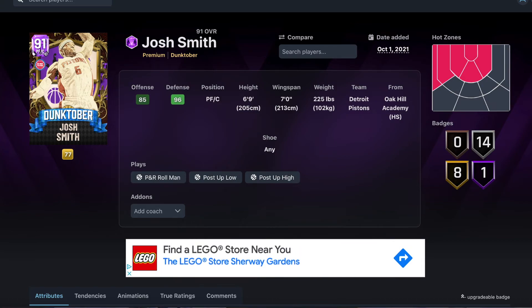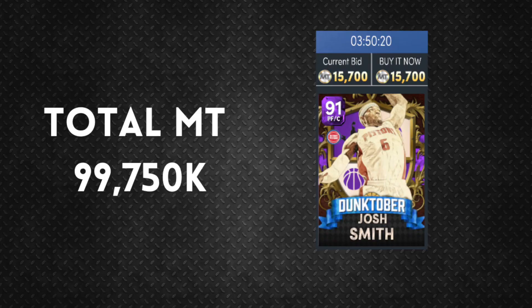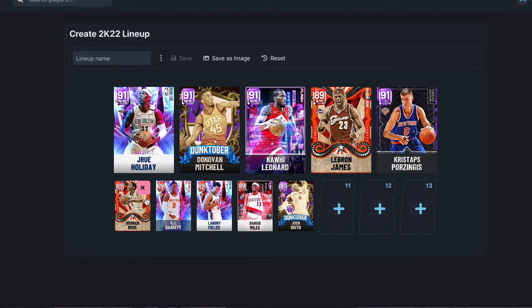So that's the starting five and the bench — the total came in under 100k MT. One thing I'll point out: if you've made it this far, I'd recommend picking up Bruce Brown instead of Landry Fields — it's a big upgrade, but about 7k more MT, which would put us over budget. If you want to spend a little more — 5 to 7k extra — grab Bruce Brown over Landry Fields. I hope you guys enjoyed this best 100k team. If you run this in unlimited you'll have a great chance of winning. Peace.